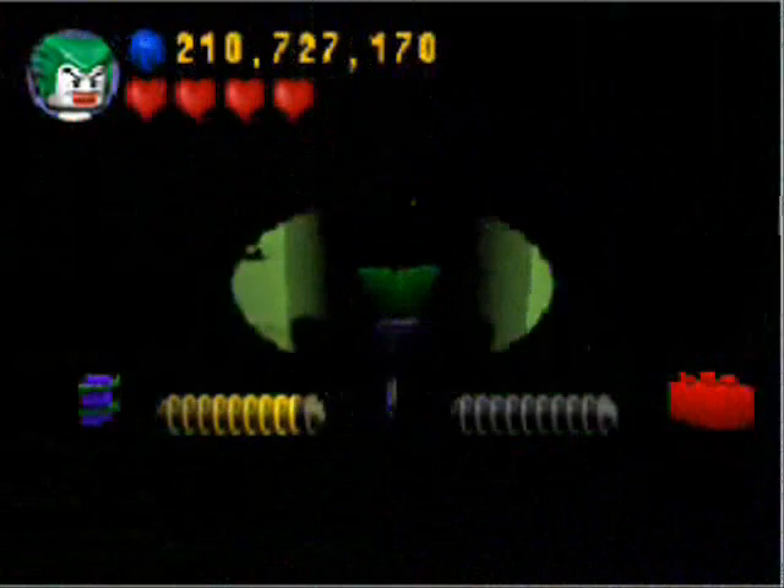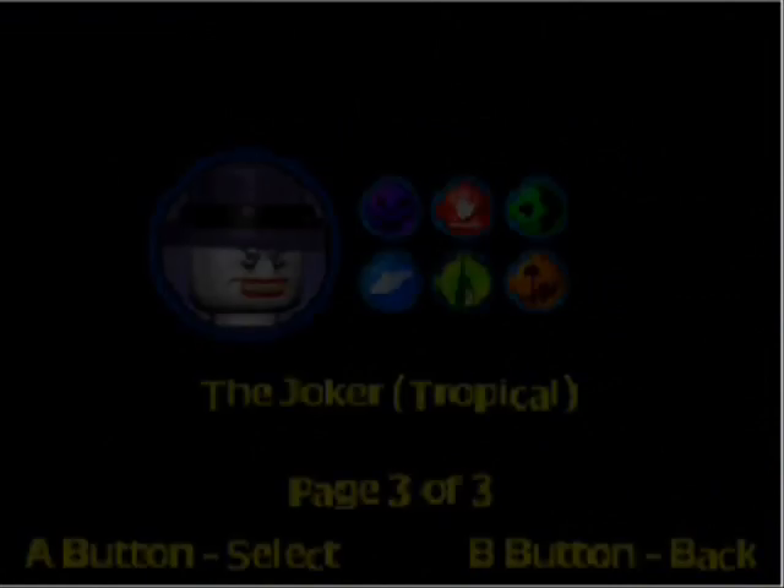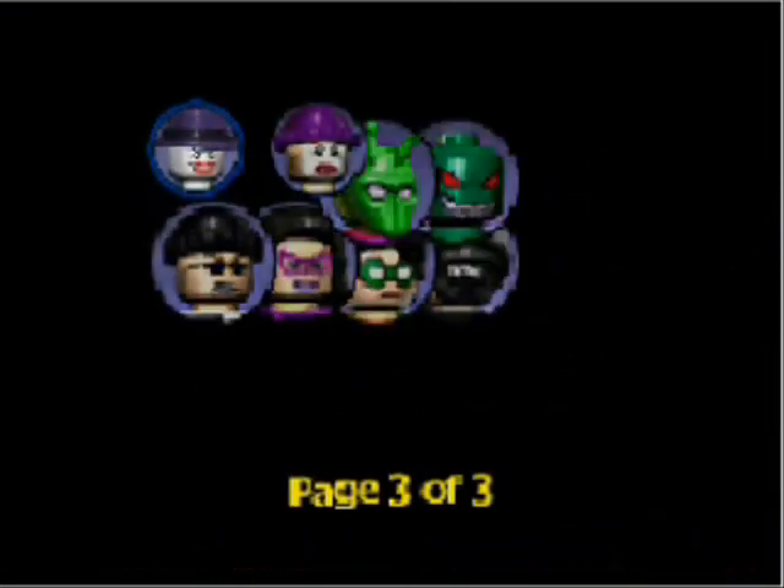Hello, this is the Phantom Safety Pin. Welcome back to Let's Freeplay Lego Batman. This time around, the Botanical Gardens Villain Mode as Tropical Joker. Just like we did in Hero Mode, I'll be playing as Tropical Joker for this level, instead of Vanilla Joker.